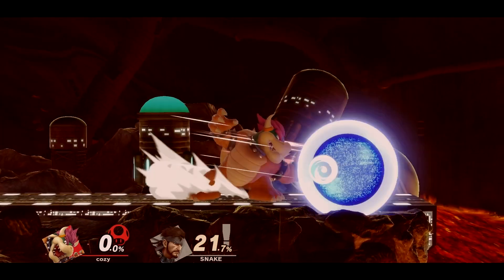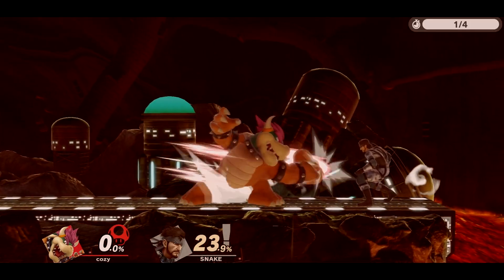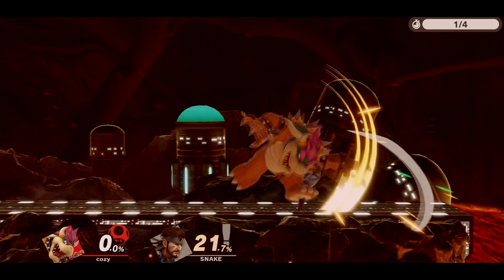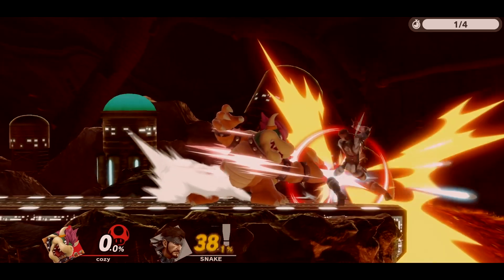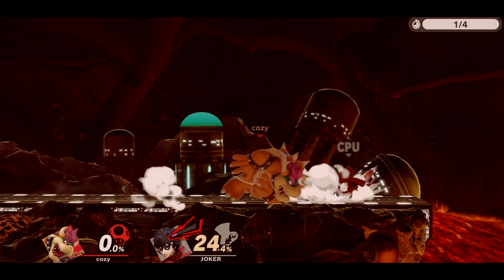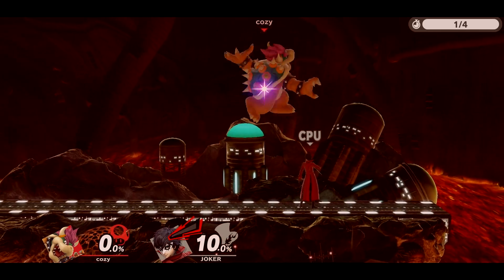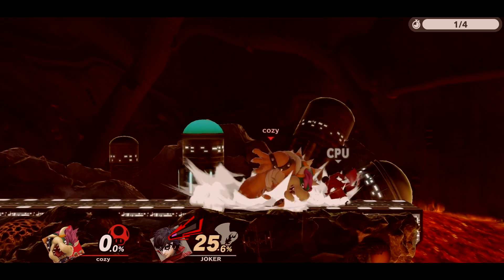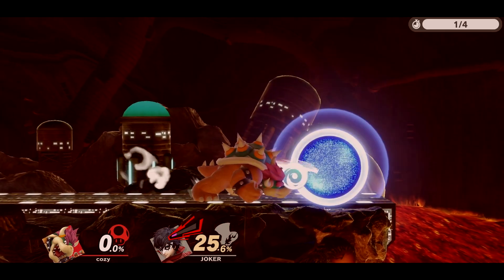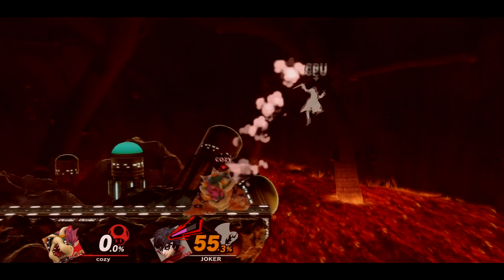Keep in mind forward tilt is only true if the opponent is close enough after the fair hit, since they can shield if they're far enough. You want to drift toward the opponent if you're going to follow up with forward tilt, and you should always fast fall and place your forward airs as low to the ground as possible. This allows some extensions to be true that could have otherwise been shielded. You can also combo into a Bowser Bomber at times for a ridiculous amount of damage.